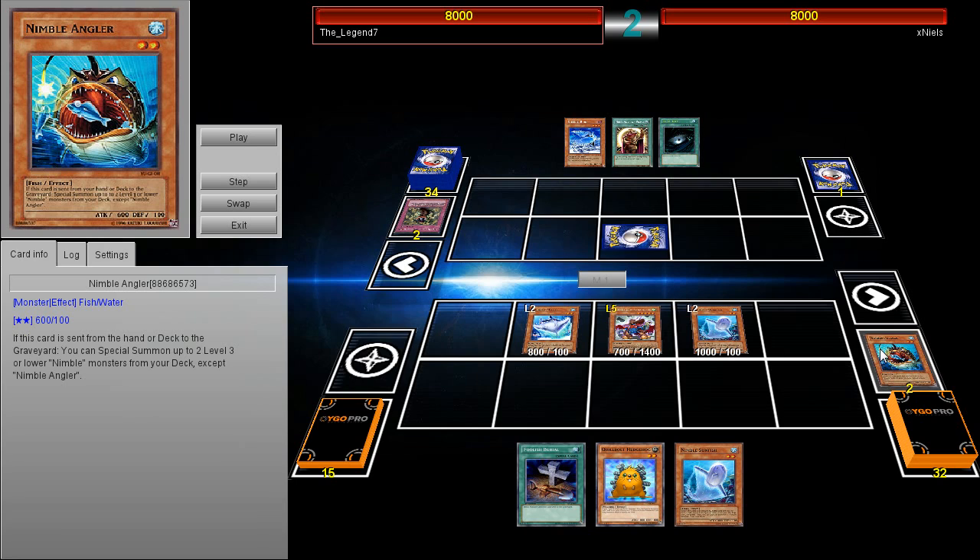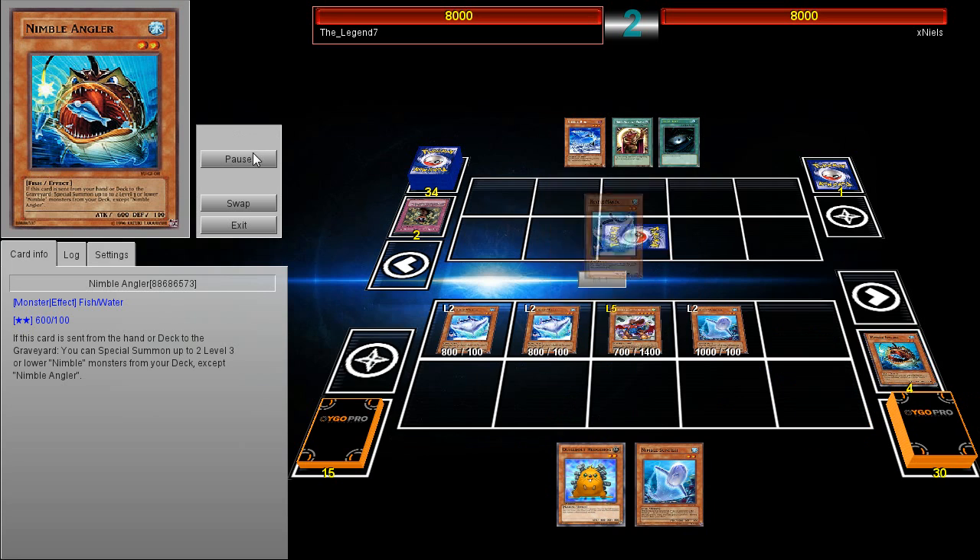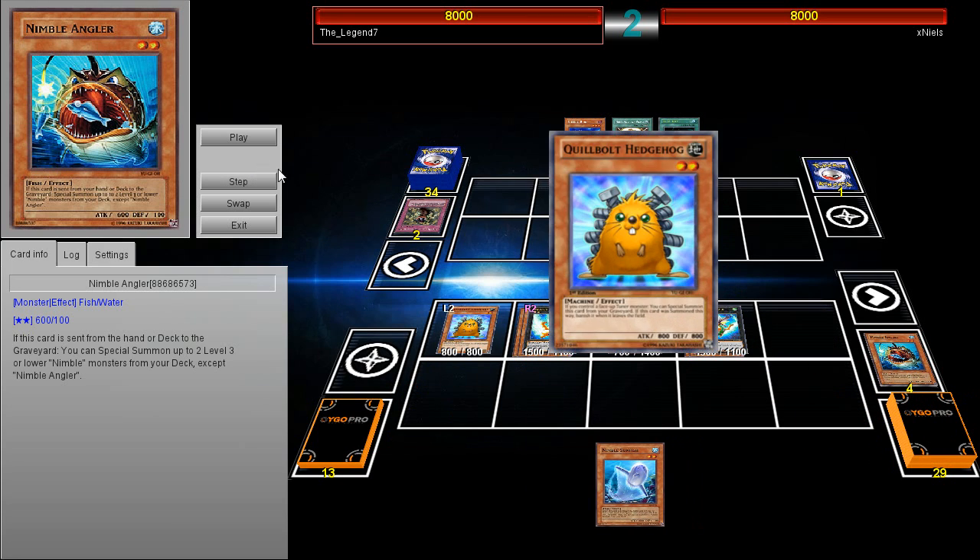Unfortunately, this card will not get its effect as XYZ material — otherwise there'd be a lot more easy OTKs in some type of Nimble deck. But nonetheless, he goes ahead and activates Foolish Burial. I know Foolish is technically at one, but trust me, there are a lot of ways to discard cards in his build. So we'll get into that build a little bit later on, but it's a pretty simple concept.